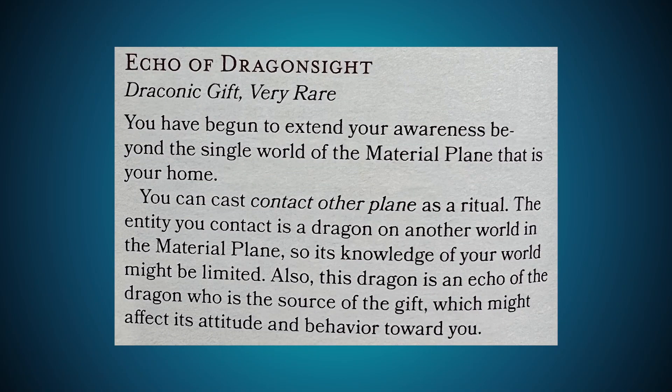Echo of Dragon Sight is very rare. You have begun to extend your awareness beyond the single world of the material plane that is your home. You can cast Contact Other Plane as a ritual. The entity you contact is a dragon on another world in the material plane, so its knowledge of your world might be limited. Also, this dragon is an echo of the dragon who was the source of the gift, which might affect its attitude and behavior toward you. I love a reward that has story flavor — if you killed this dragon to get this ability, that dragon might not want to help you, and maybe it'll find a way to come get you.